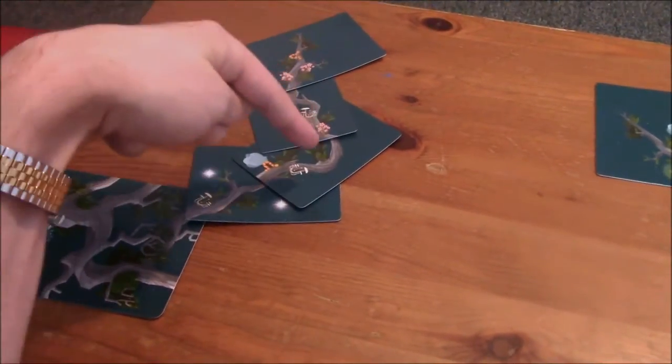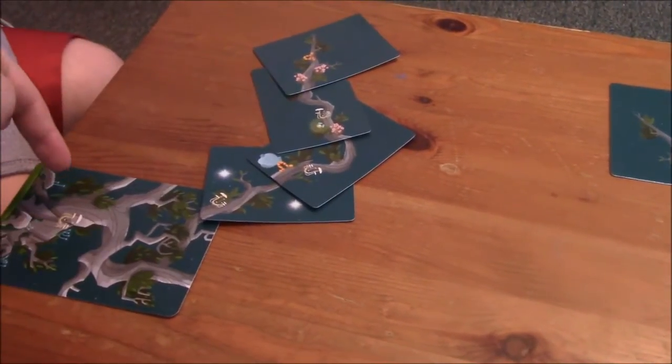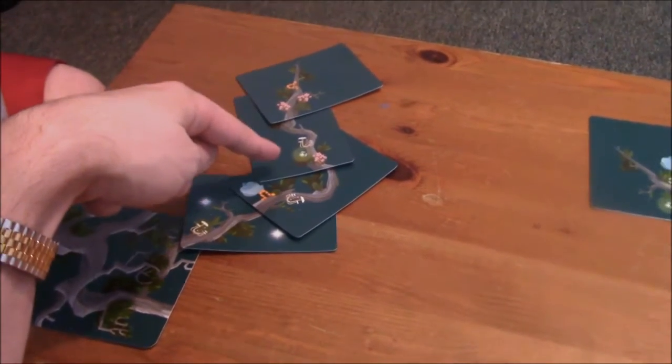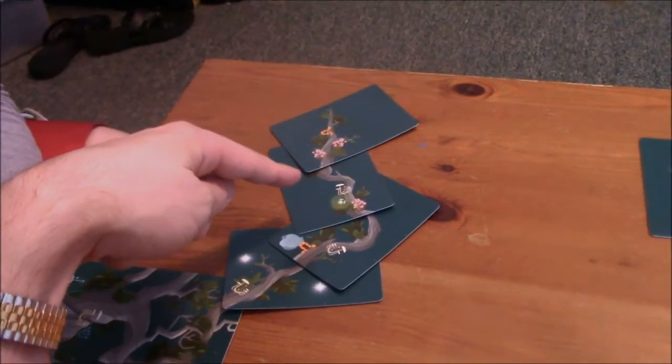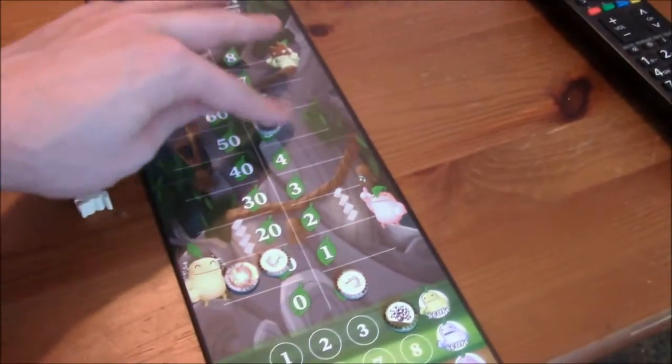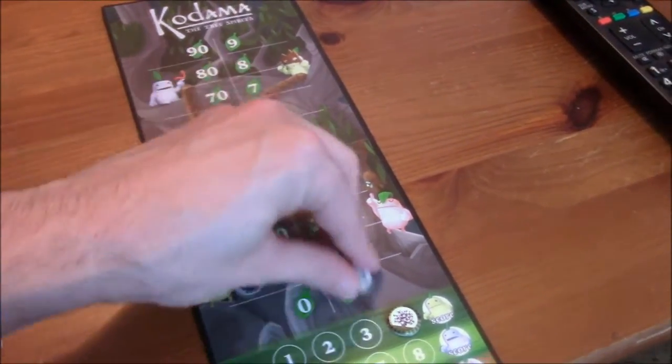Wait — plus two. One, two, three, four, five, six, seven. Plus two worms — no, that's broken though. The worms don't count. If you had a worm on this card, that would work. But you get seven points for that. Seven points, so you're up to seventeen.